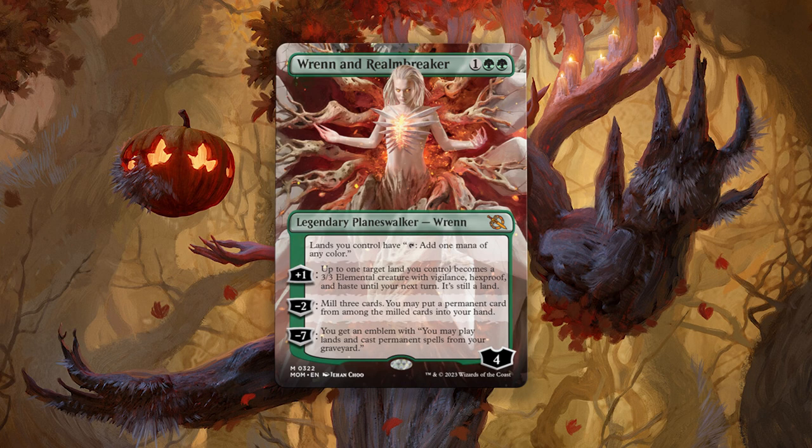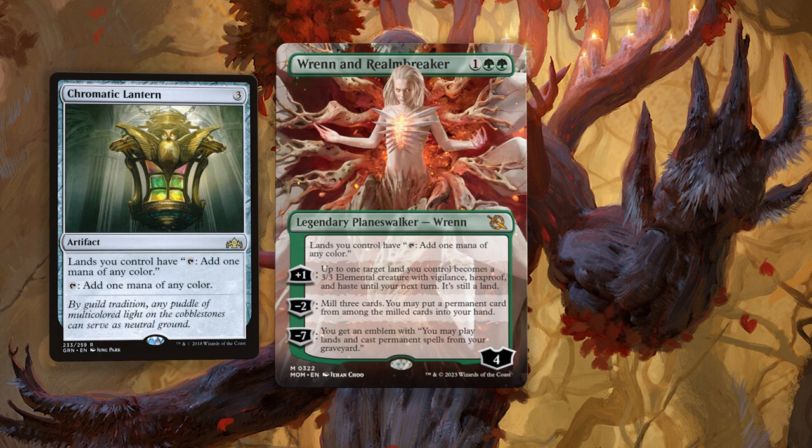I'm just going to say what we're all thinking: green commander staple for the rest of time. Did you forget about the static ability of the Chromatic Lantern on a planeswalker? I'm having legitimate trouble believing this is real.